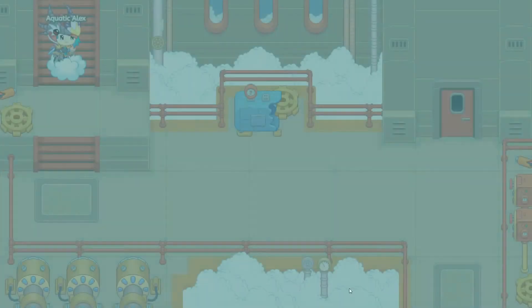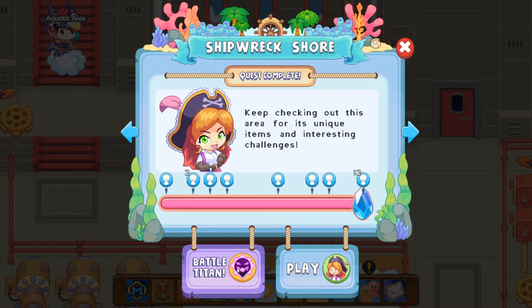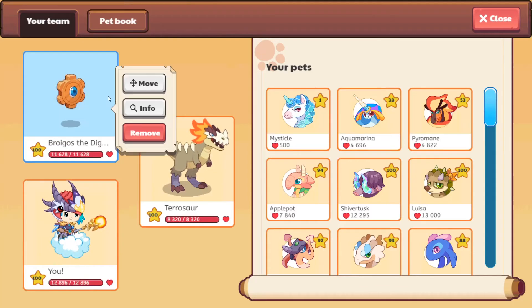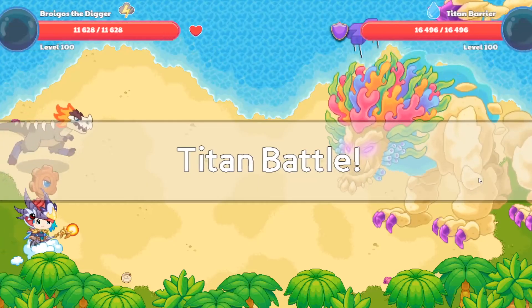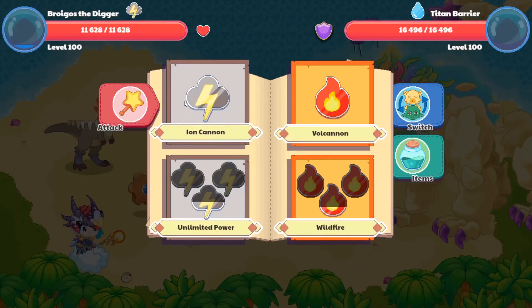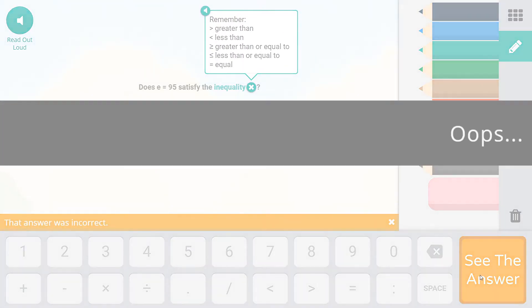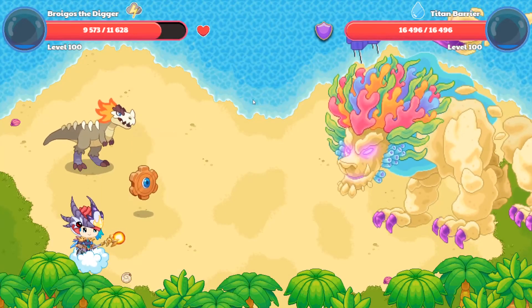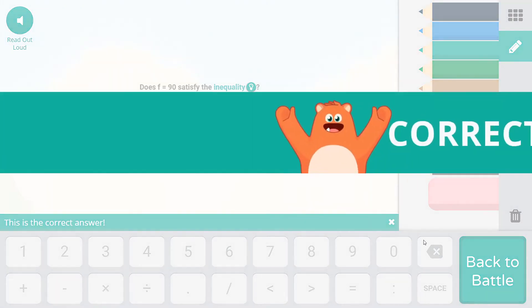So to continue the video, we're going to take him out to battle the Titan and see how he does. He's level 100 so he should be doing pretty well. Let's put him up front. Let's battle the Titan. I wonder why there's no one here but okay — that's Ronald's Detector. Let's do Iron Cannon.